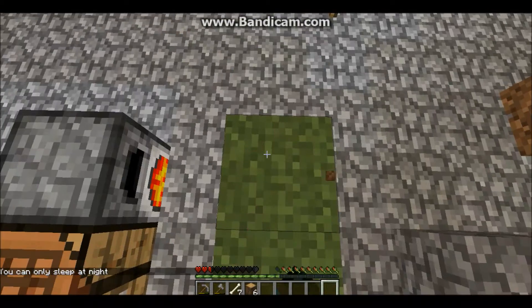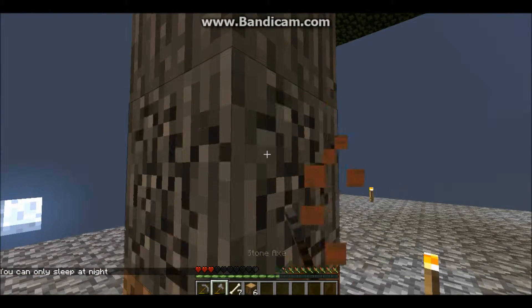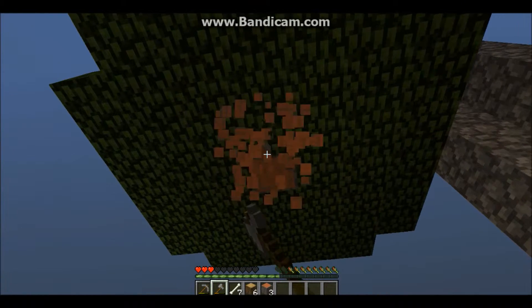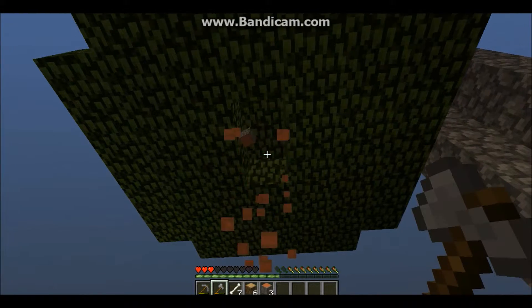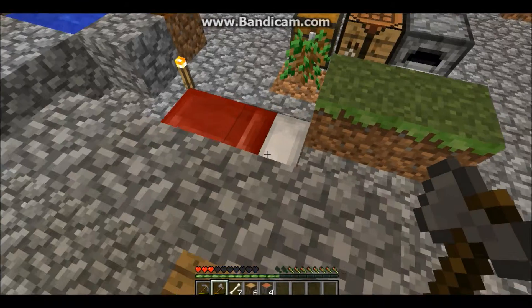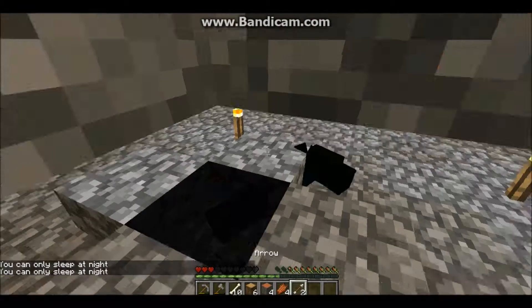I also put some grass blocks in here because the only way you can get grass blocks in Skyblock — if you didn't know — is that dirt placed next to a grass block turns into a grass block. So I left one grass block and then put dirt next to it, it grew, and so on and so forth.